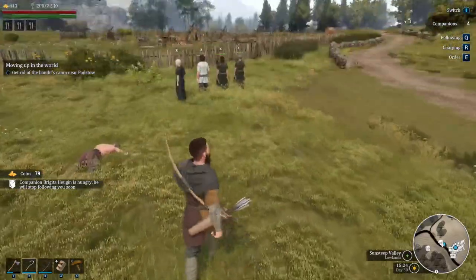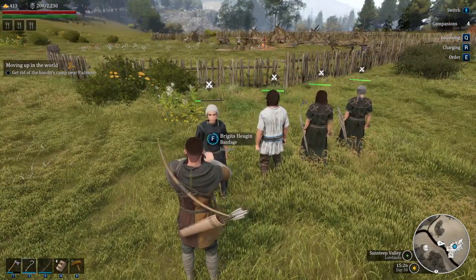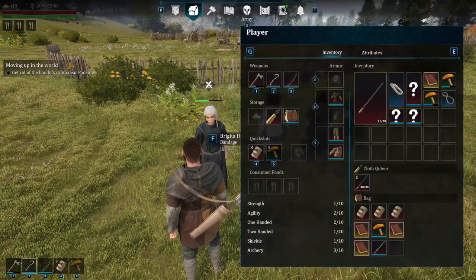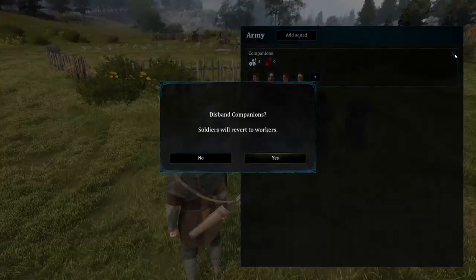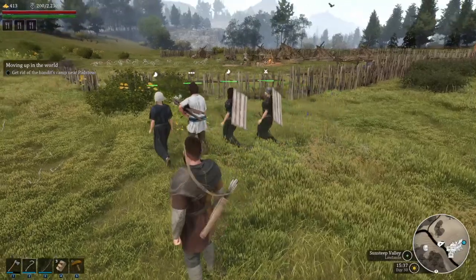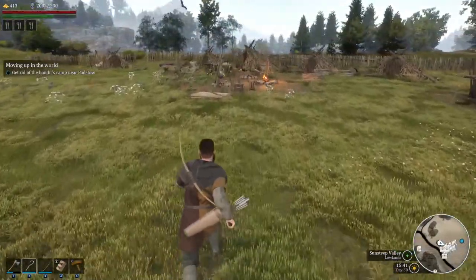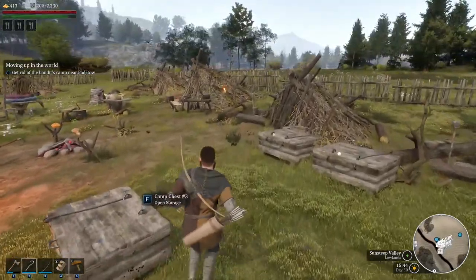We can disband our army - thank you, disband. Back to working. That seemed to work pretty good. The attack icon is gone, and the little two - not sure what that was about. This guy over here - does he actually have any arrows on him? He doesn't, so that would probably help if he had some. Let's give him some so he can fire them off.